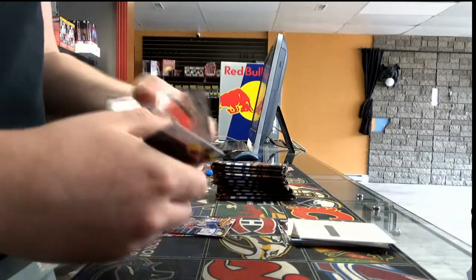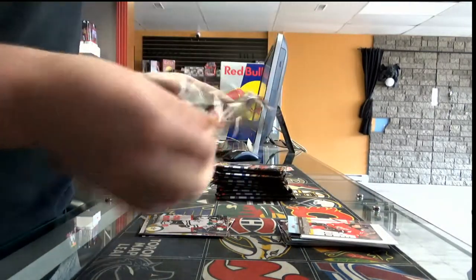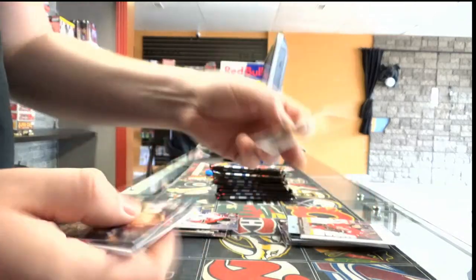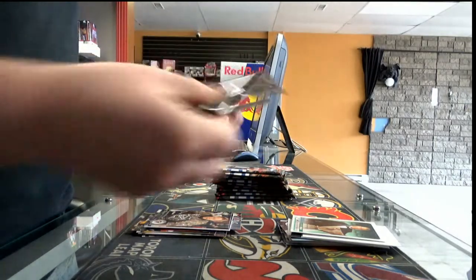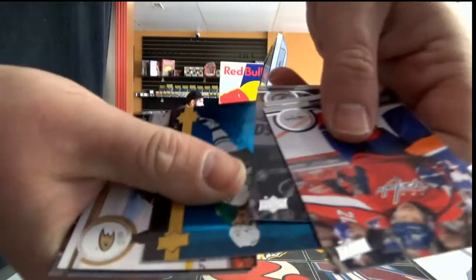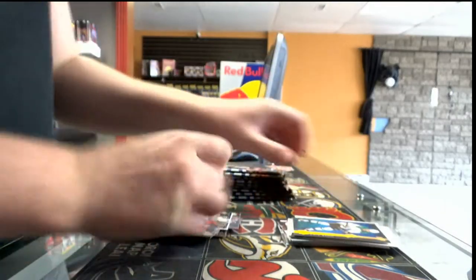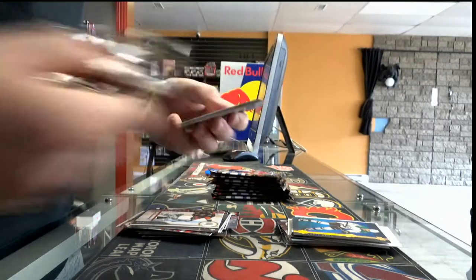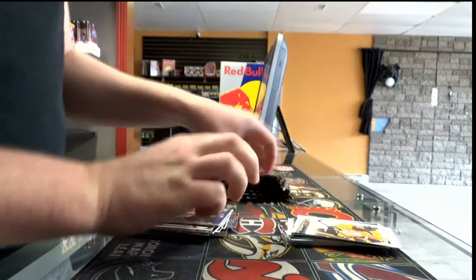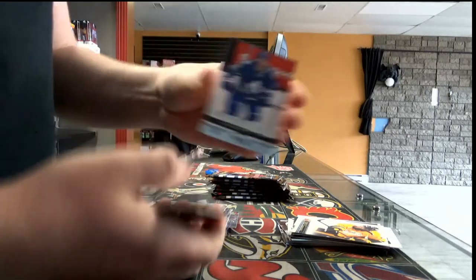Next we have a young gun, Carbon Knight. Aki Iroh with Jerome McGinley. Another base pack. We have a shining stars blue with Jamie Benn. Next we have a canvas, Seth Jones. Young gun Stuart Percy.